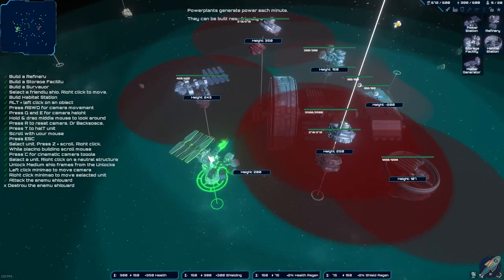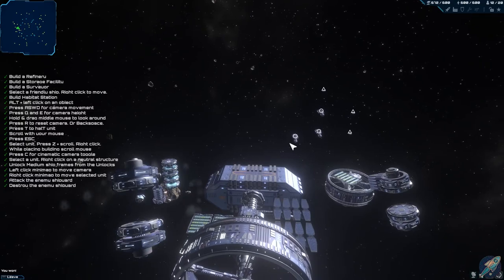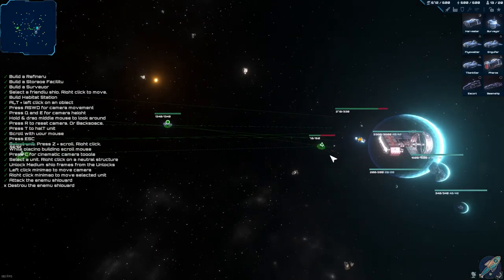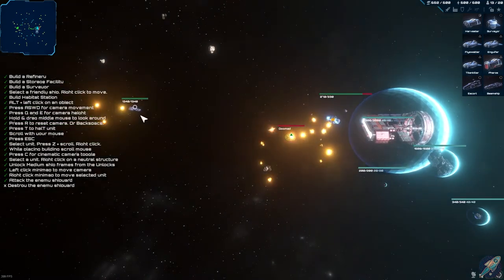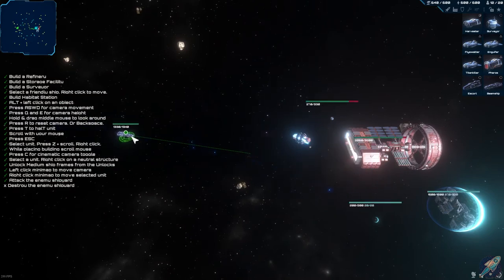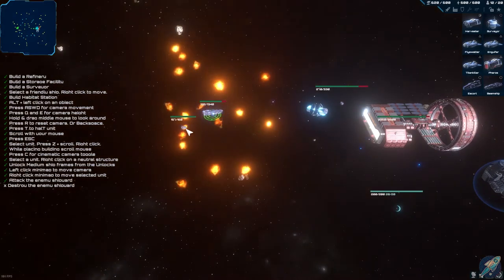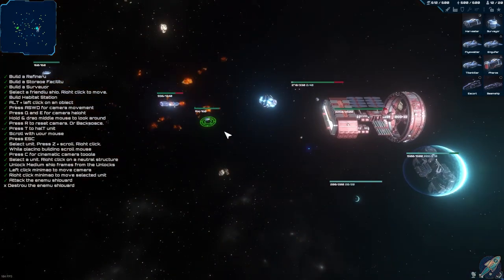Second, I did notice a bit of a lighting issue on the ships — and when I say issue, it's more of a personal opinion. When you zoom in close, the ships are very bright with a strong glare. I looked around for any in-game stars or solar systems that might be contributing to that light, but there was nothing but vast space, so maybe some brightness adjustments so you can enjoy close encounters without the glare getting in the way would be nice.